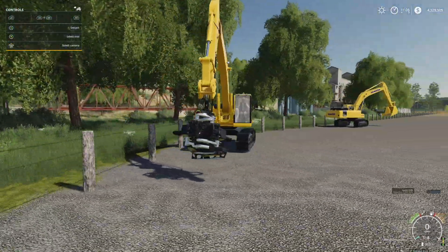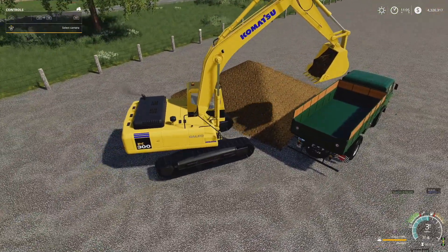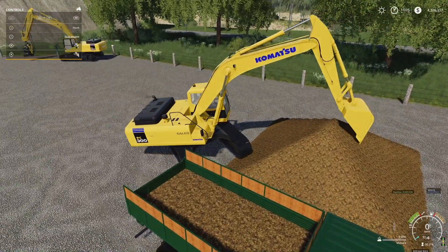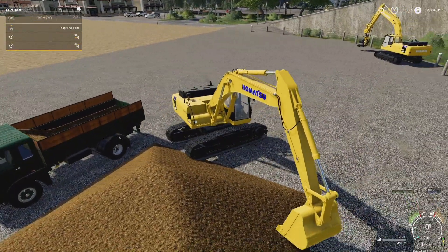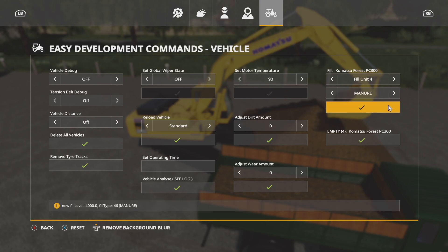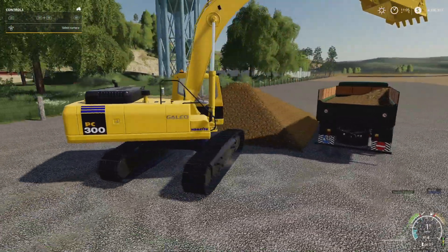The controls on this are pretty normal — you've got your bucket with the same front-loading and adjustment controls. It dumps and works great. I will say I made a manure dump pile here and I haven't been able to get the excavator to pick up the manure — there's probably a mod conflict on my end. Using F11 it does pop material in just fine, so don't worry too much about that.